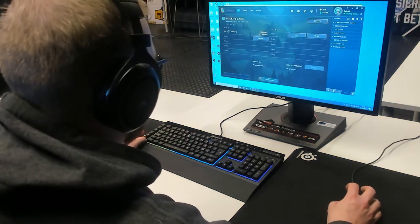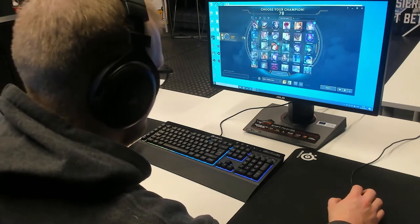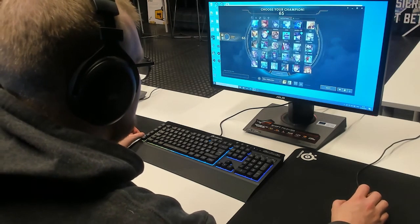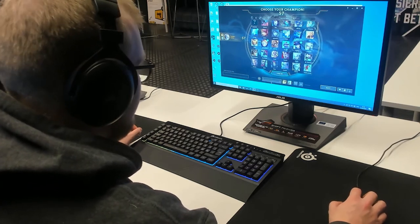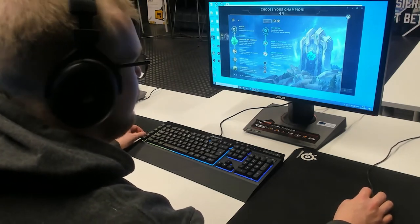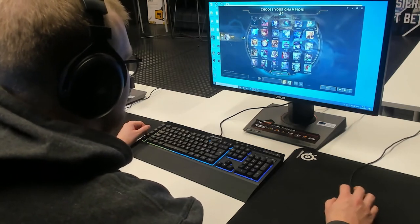Once you want to start playing, this is the champion select screen where you choose the champion you want to play with. At the start you have fewer options, but you can scroll through and pick. I'll choose Ethriol for now. Once you've selected your champion, you can look at the rune pages — it's kind of like a talent tree from MMOs, with different options depending on your champion. Here you also choose your summoner spells; I'm going to choose Flash and Heal, then lock in my champion.